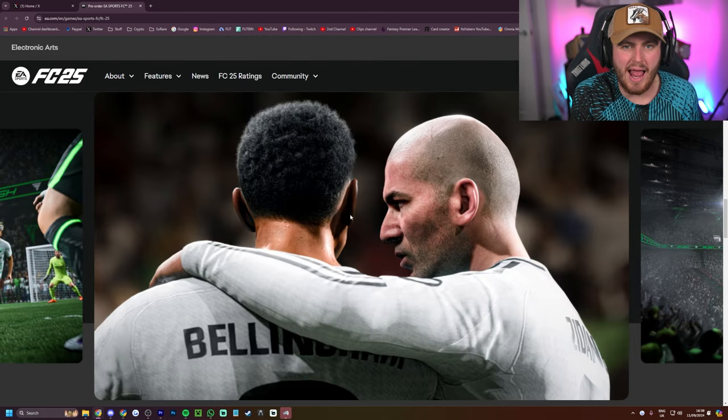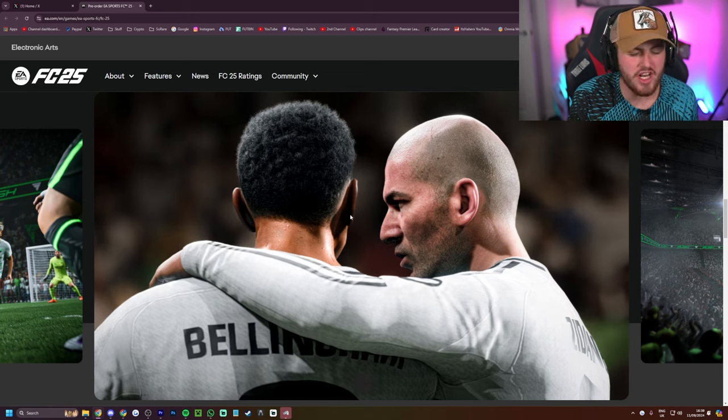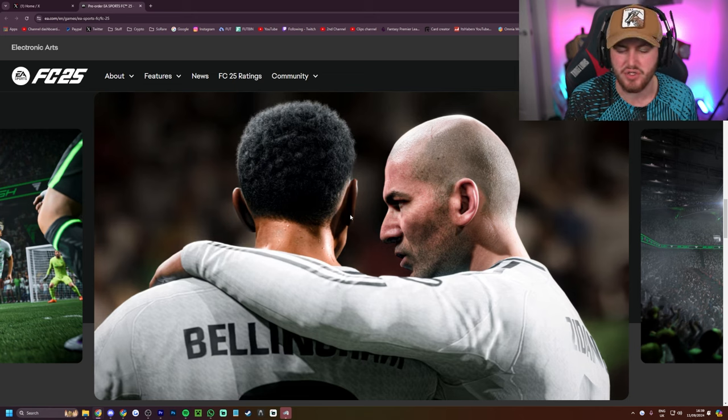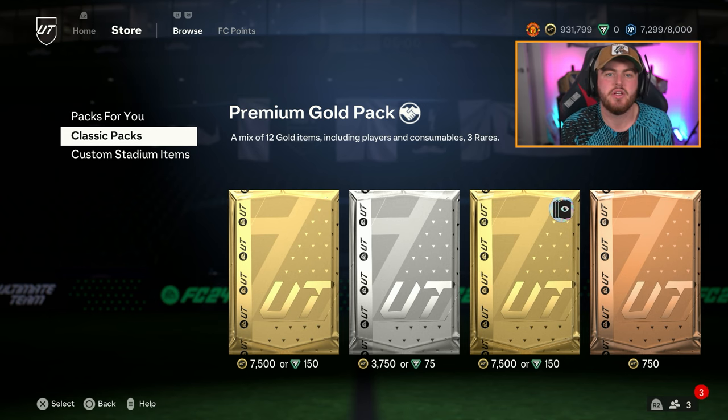Let's start off by talking about how to actually get your 4,600 points. It's incredibly simple. The first time you log into the console version of the game you'll get your points. You don't get them on the web app or the companion app, so do not panic if you load up the web app and your points aren't there. They won't show up until you log into the console version to activate your downloadable pre-order rewards. When you do log in, in the FIFA points section you'll get 4,600 points to spend as you wish.